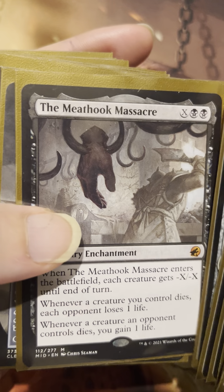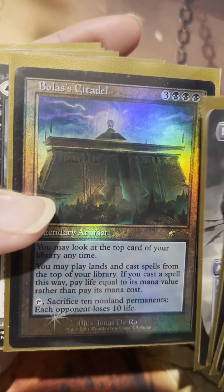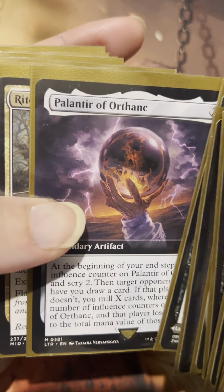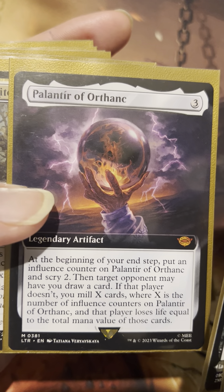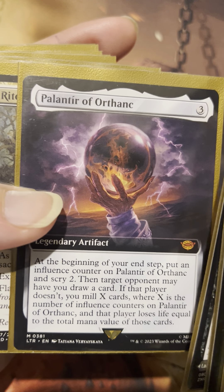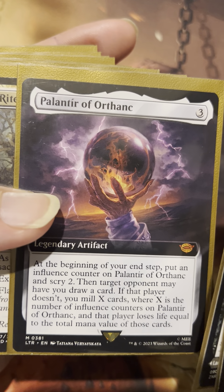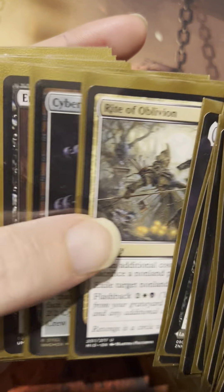Some Talismans for mana. Meat Hook Massacre. Bolas Citadel — just a fantastic card. Agadeem's Awakening, Palantir of Orthanc — this is just more of the newer stuff, more technology that we can use to draw cards in our deck. Or catch an unsuspecting opponent who may not know how this works — maybe mill four cards into our graveyard and then kill the opponent in one shot. With all the high-mana cards we have in here, it's totally possible.